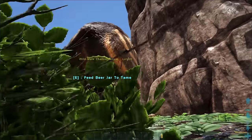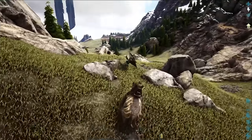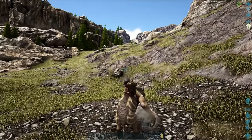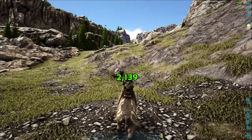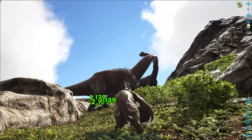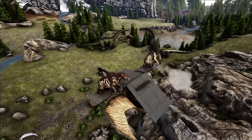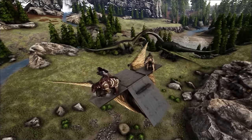Uniquely passively tamed with its staple — beer — and I wonder why you'd brew it for this tame. A great berry farmer initially, it comes into its own with its ranged ability. A rock throw mixed with a bit of dirt and fecal matter impairs its opponent's vision, poisoning them in the process. With pumped melee, you've got a hard-hitting infinite catapult that, unlike the Golem, can be combined with a platform saddle as well as set to a turret mode.